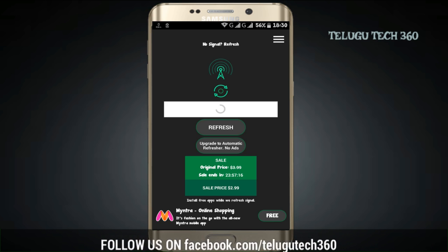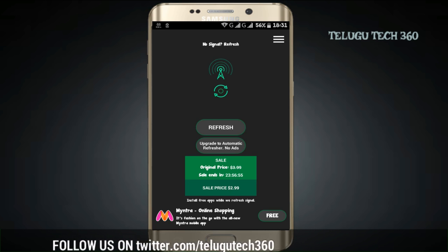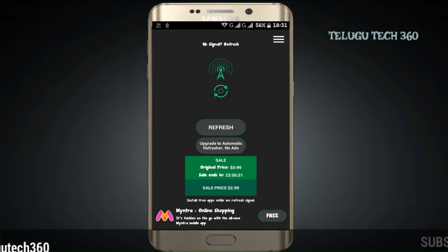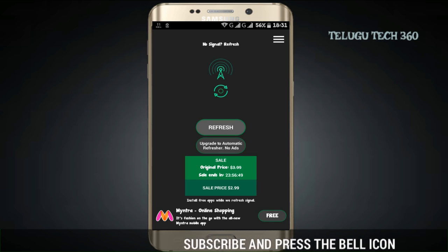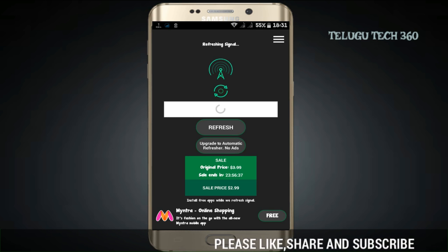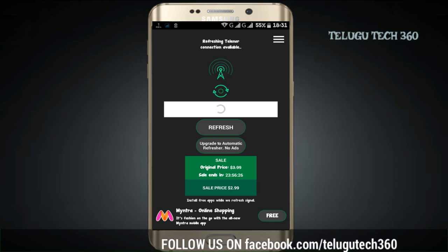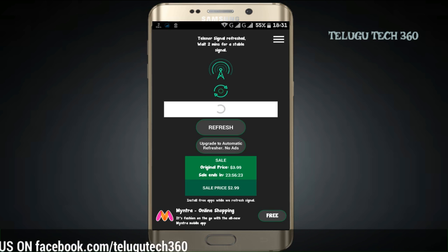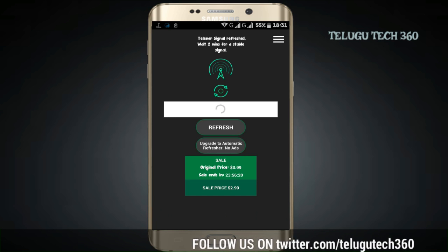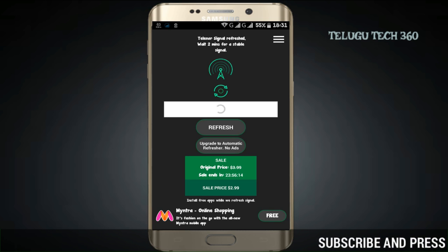The Pro version has added features. If you have a network, you can refresh it automatically — the app will find the best network signal and boost it. Whether you are in a village, a remote area, or anywhere with weak signal, you can also strengthen and boost the signal using this app.